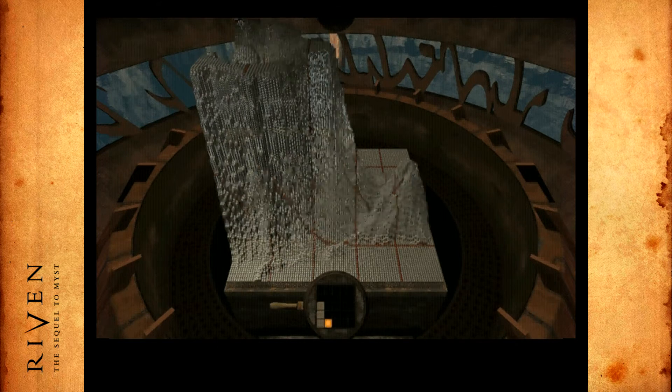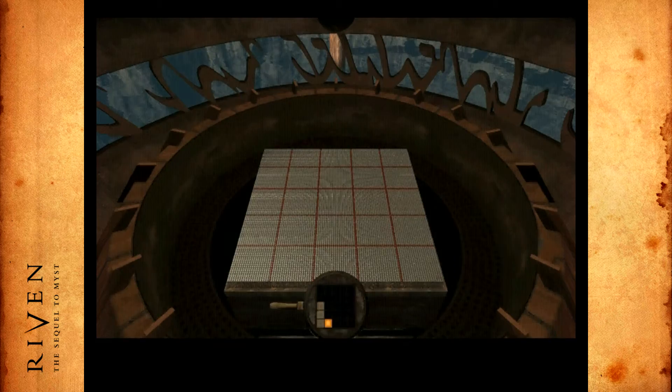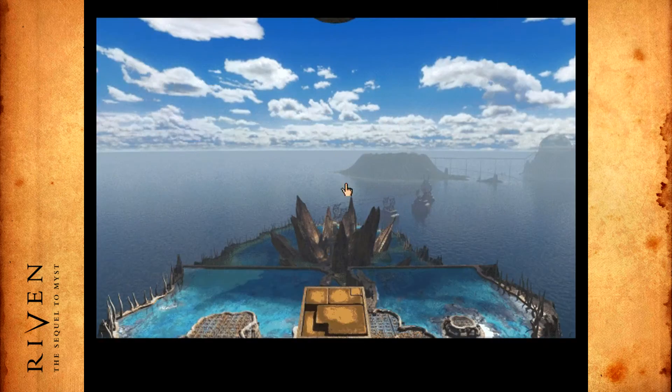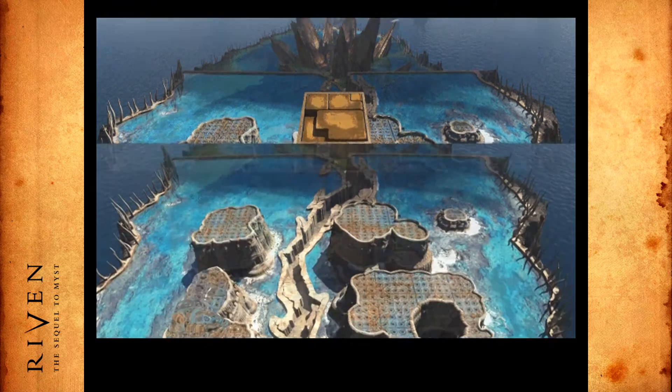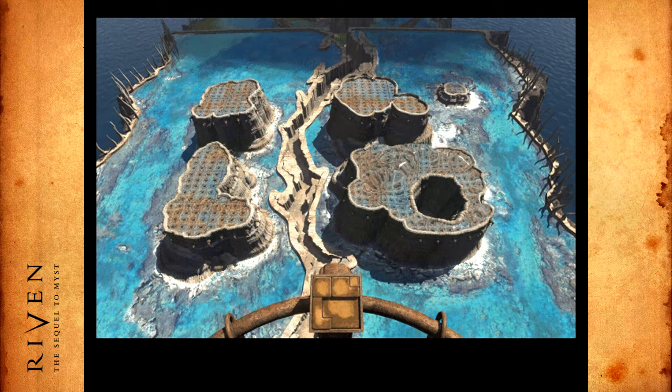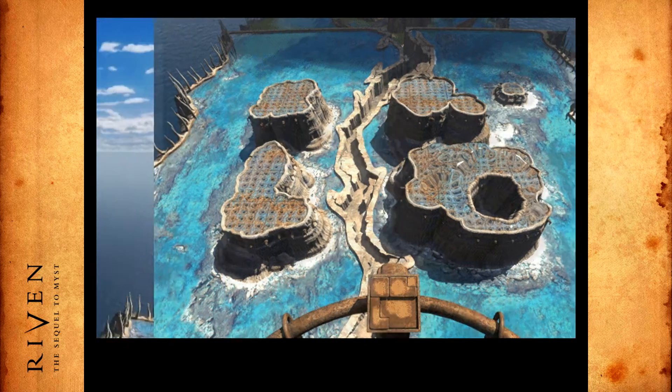Let me actually — one sec. Before we continue here, let me go back to this. Did we leave anything activated? Yes, we left this activated. So if you activate one of the other ones, I'm assuming that is now the shape that will appear on that map thing.